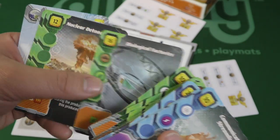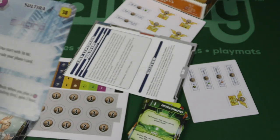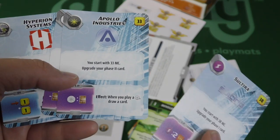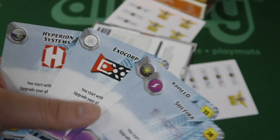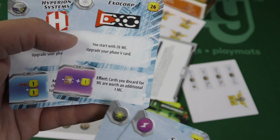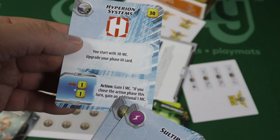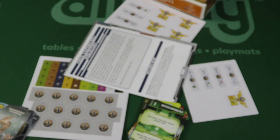There are some new corporations. Soltera: you start with 38 mega credits, upgrade a phase card. When you play an energy symbol, gain two heat. Upgrade your phase two card when you play a science tag — draw a card. Upgrade phase five cards you discard for mega credits worth an additional mega credit — that's really cool. Upgrade your phase three, gain a mega credit if you chose the action phase this turn, gain an additional mega credit. Nice little blue card.